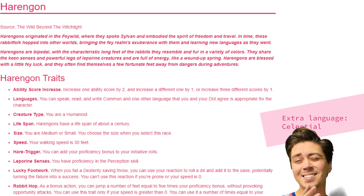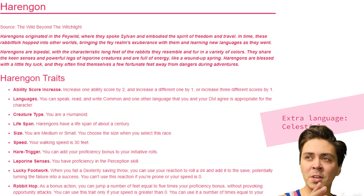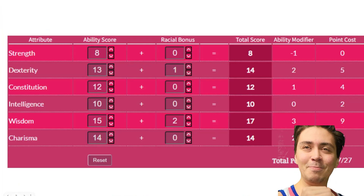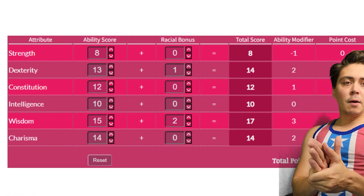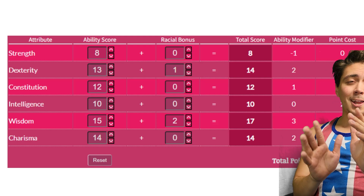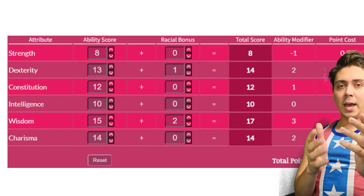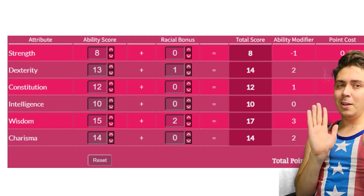For language, I recommend Celestial — Yuumi is an interplanetary, interdimensional traveler, so being able to speak the language of Celestials may come in use. Here is our stat spread. We're knocking Strength off the top — we don't need it. Dexterity is our second or third highest skill. We get a free plus one from being a Harengon, so let's bump that up to 14 for a plus two to initiative. Constitution I'd like higher, but we're prioritizing other things and may not need it as much if we're avoiding combat.